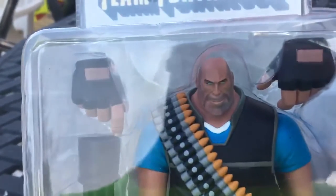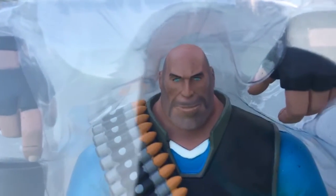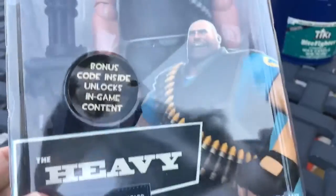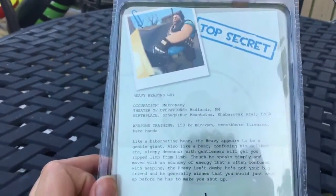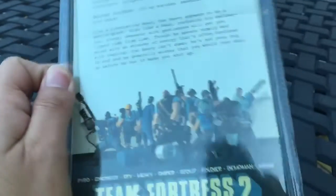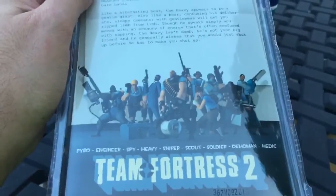Here is the Heavy Weapons Guy from Team Fortress 2 — the blue version. He has an extra set of hands, his minigun, and his shotgun. I love the awesome face paint. There's a picture of him and a code on the box. In the back there's a brief summary of him, a top secret picture of him with his gun, and the whole blue team.